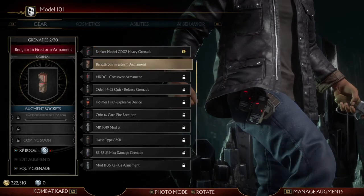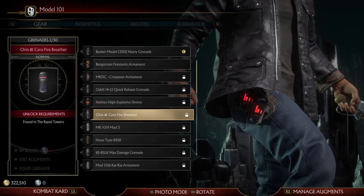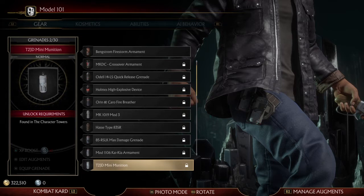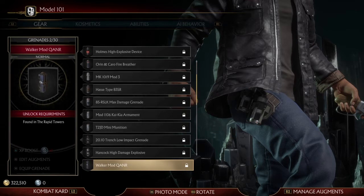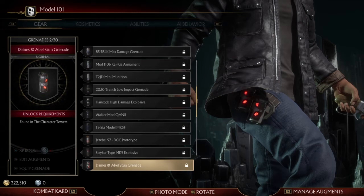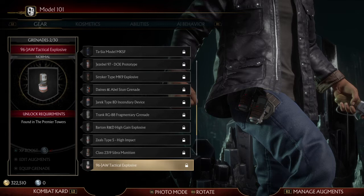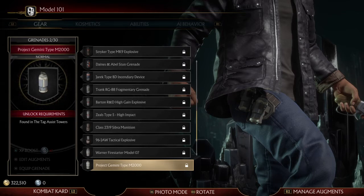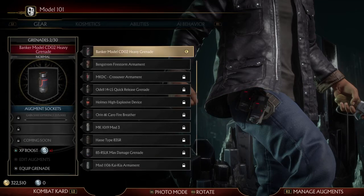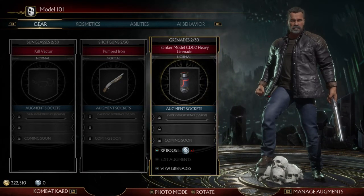That one's a little too futuristic. And now we're going to grenades. So those are the gear for the Terminator for Model 101.